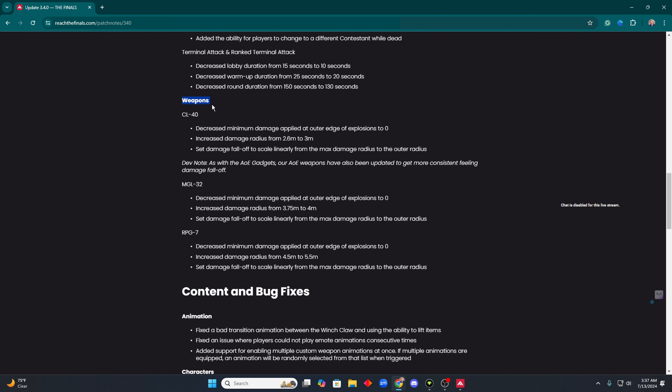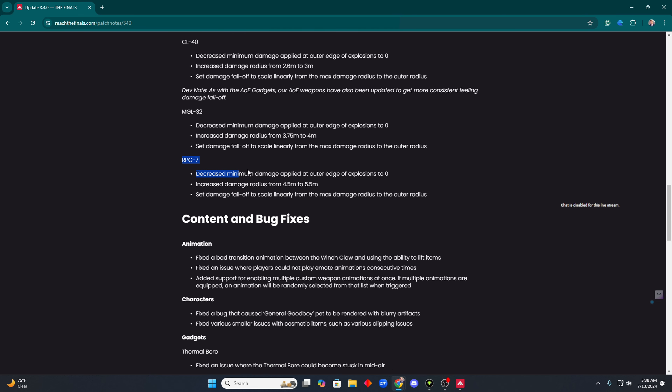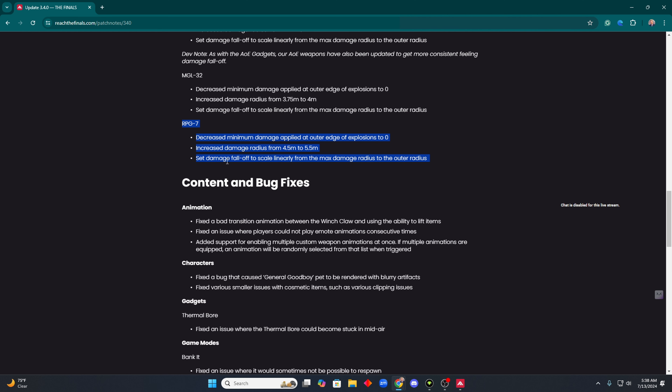Now for weapons: the CL40 and the MGL32 got the same applicable linear scaling for the radius we spoke about earlier. Of course they increased the damage radius as well to compensate for the linear scaling. They also listed the RPG as a weapon, which is kind of funny — they probably just did that on accident. But it's the same deal, and I wasn't really able to test how that feels in game.